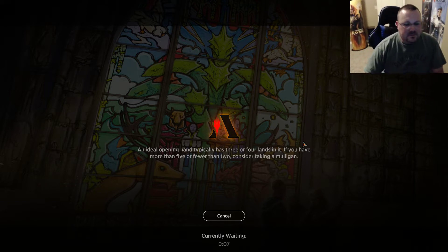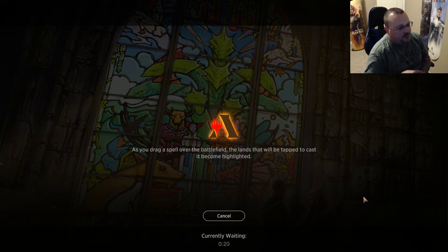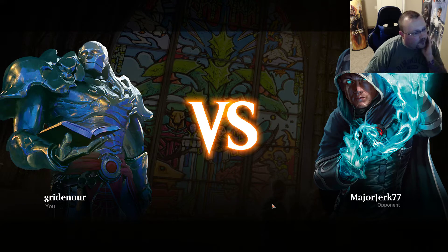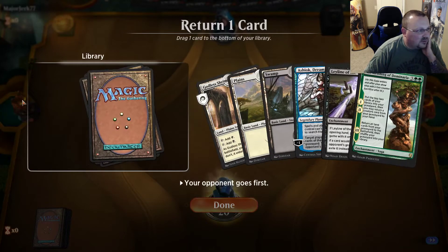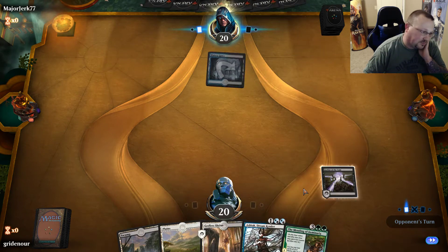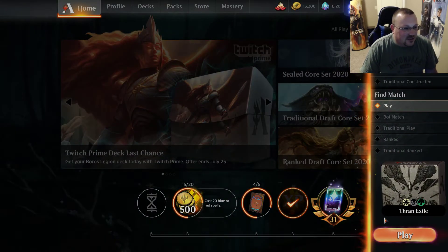Some other things that could be super beneficial for us are some walls, although the biggest wall we have is a 0/4 and it's blue, so that really won't work. This is a horrible hand. This is not so great, but we're going to keep it — chuck one of the Leylands back because we don't need that. Draw some lands, hoping for some removal. Look at that — they were afraid of the Leyland of the Void and just immediately scooped. Just scared, got them running. Let's see if we can do this again.